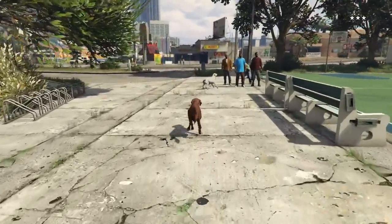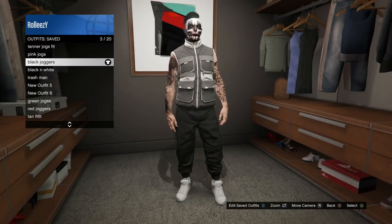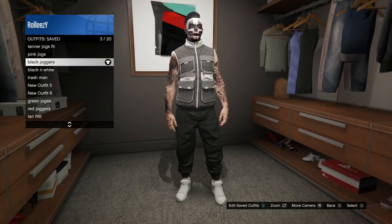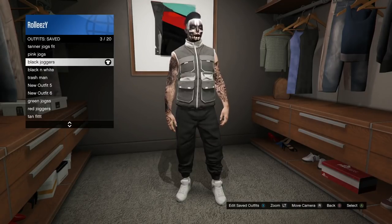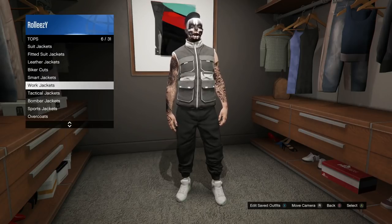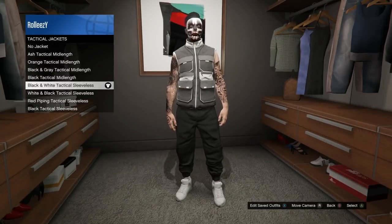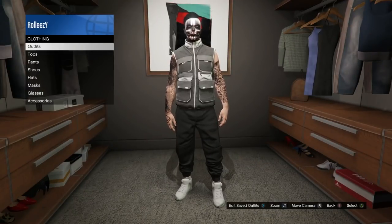We're going to be making two outfits: a gray and orange outfit and a black and white outfit. You're going to need the black joggers and the gray joggers. The black joggers — I actually do the adversary mode glitch later in the video, so if you want to skip forward to that, all you need to do is the adversary mode glitch in Vehicle Vendetta. Now once you have the black joggers, go to the tactical jackets and put on the black and white tactical sleeveless. We're preparing the outfits on the male character right now.